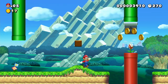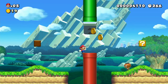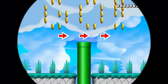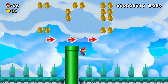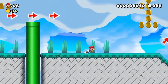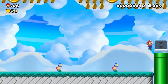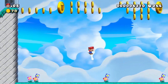We got piranha plants coming out of pipes, that's pretty standard fare. Here's a Galoomba - that's different from a Goomba. Red pipes - things come out of red pipes a lot faster. I can go in this pipe, I assume. Oh, that's a neat little indicator. Okay, go - let's see.